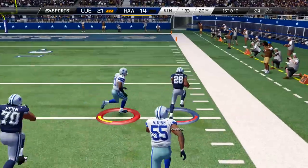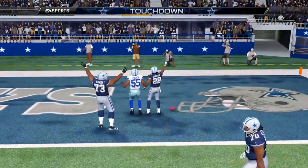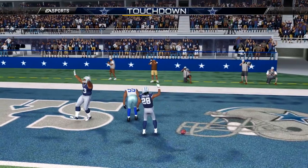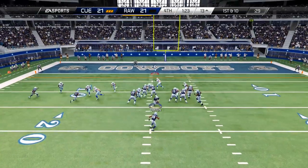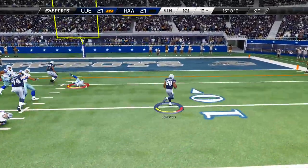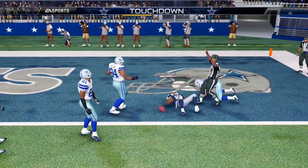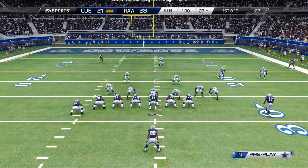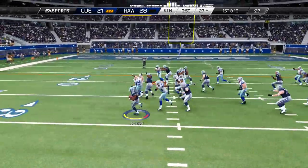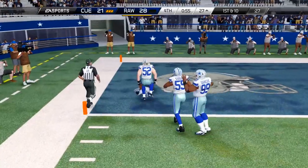When he doesn't pull his safety over, look at these guys just running down the field — Donald Penn is almost catching me on that run. The other Donald Penn I have is significantly slower but still a really good run blocker. I've been using him as the inside tight end, though he's not quite as good because the speed isn't there and the impact block isn't quite as high.